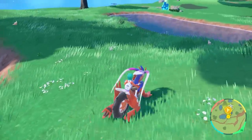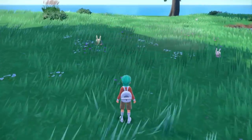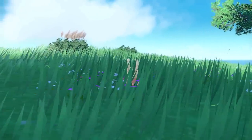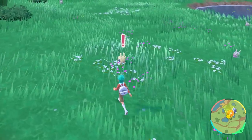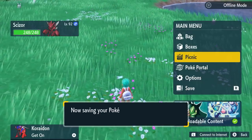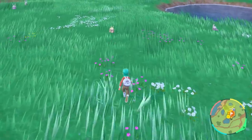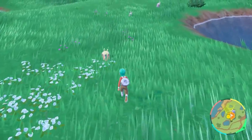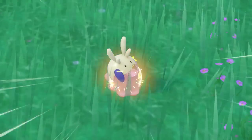Goomy is an easy shiny to hunt compared to some of the other Pokémon in this guide — with its yellow body and purple cheek patches you'll have no problem identifying it when it does spawn in. If your 30 minutes runs out and you haven't had any luck, simply reset your game and start the hunt again. This is a good method to prevent you wasting Herba Mystica without getting a shiny.